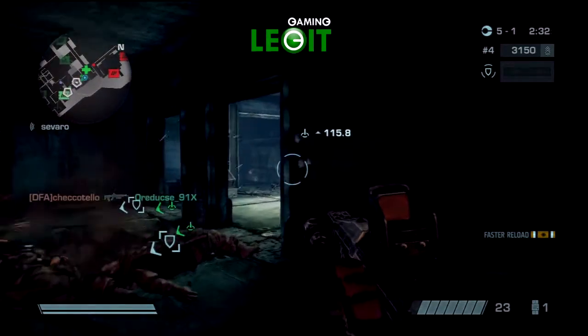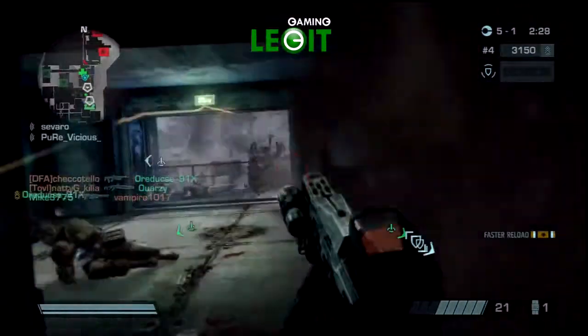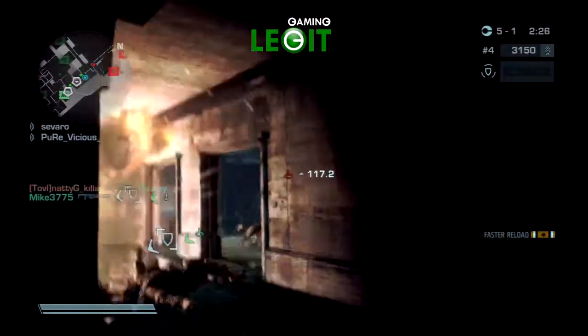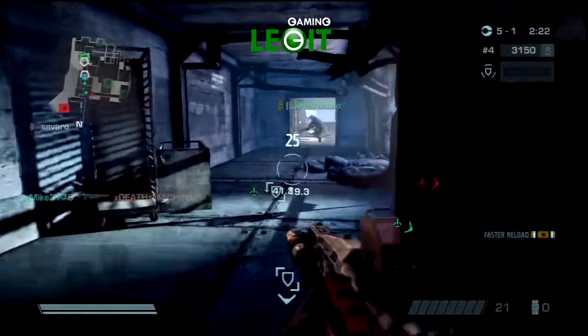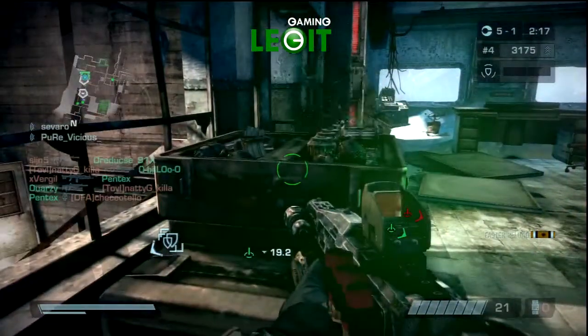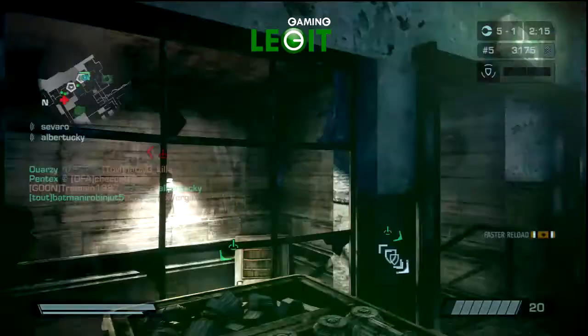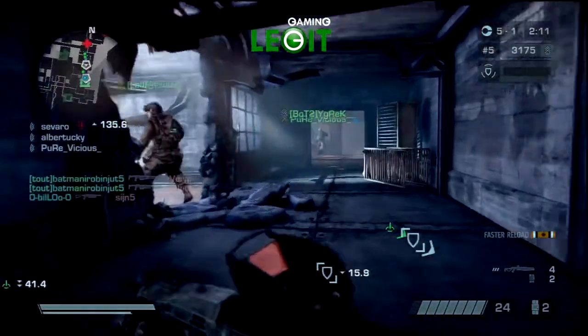This is a nice placement for a proximity mine — right there on the inside of the door. It works almost every single time, like clockwork. The nice thing is that there's an ammo crate right here, so you walk over, grab the ammo crate, and watch what happens to my proximity mine ammo — now I've got two more of them.